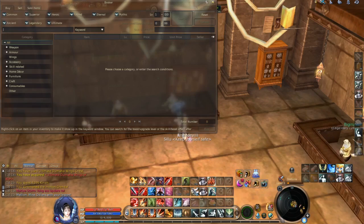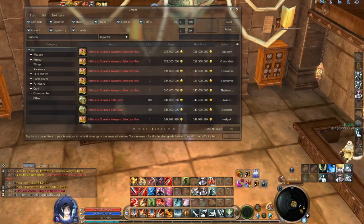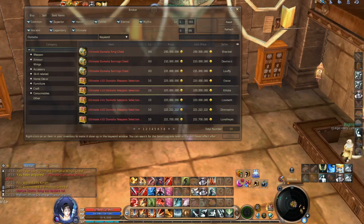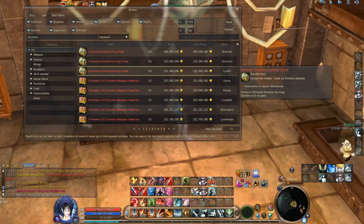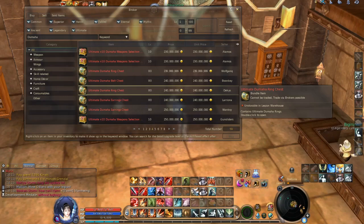Let's search for 'Dumaha' on the broker and see what we find. We have here an Ultimate Dumaha belt chest for example — the price is 149 million kinah, so you can buy it. It's not cheap but you can definitely buy it. We also have an Ultimate Dumaha earring chest for 215 million kinah, with one cheaper at 210 million kinah. And there's an Ultimate Dumaha ring chest for 240 million kinah. So as you can see, prices are actually not that low.